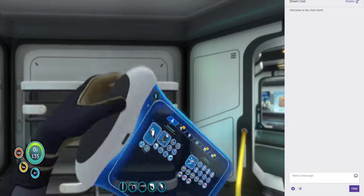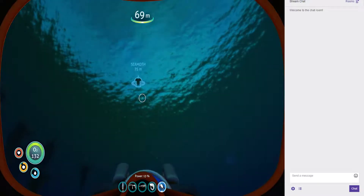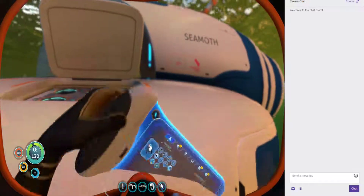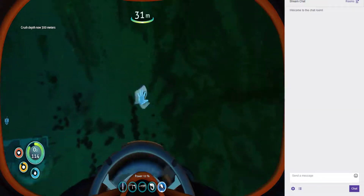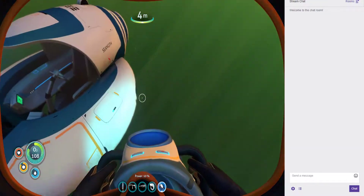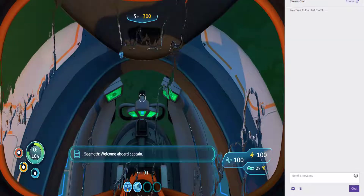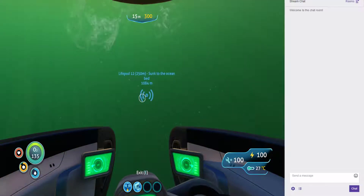Fiber mesh and rebreather - put that on. I fixed up the Aurora so I shouldn't need the radiation suit anymore. Controls are clunky - you go to drag and put something in and you just drop it. There we go, now we have storage. Welcome aboard, Captain. Seven ten - one thousand.